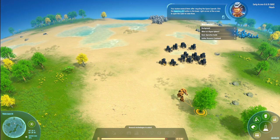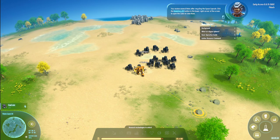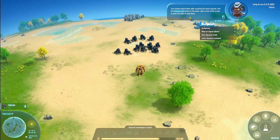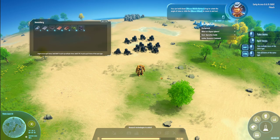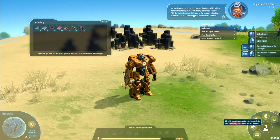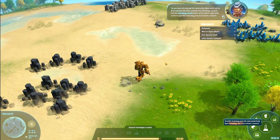You receive several items after recycling the space capsule. Click the Inventory button in the lower right corner of the screen to open the cabin to view them. So we don't want to give them just an order here — there's 40,000 in there, 41,000 in there. You can hold down the middle mouse button and drag to rotate the angle of view, or slide the mouse wheel to zoom in and out. Yet you have not unlocked the construction menu, which will be done automatically when you complete any technology research. Click the technology tree button at the bottom right of the screen to open the technology tree and activate a research.